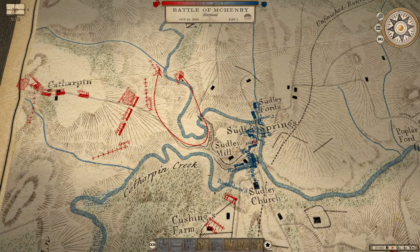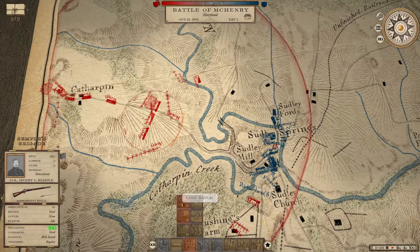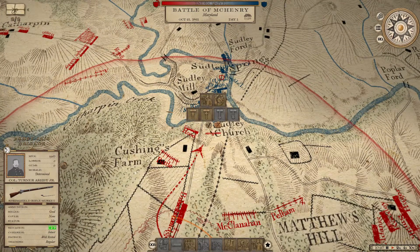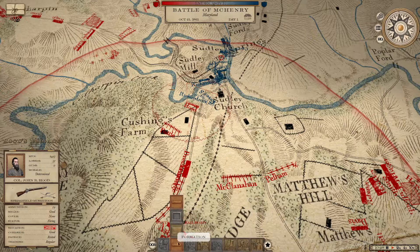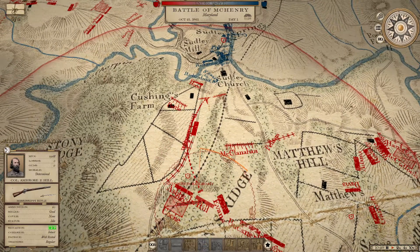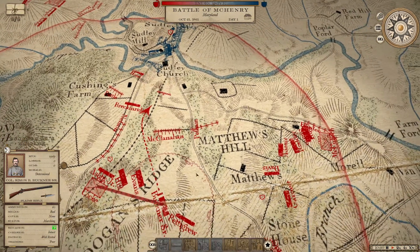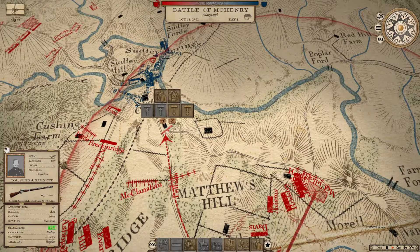They're kind of concentrated here around Sudley Springs. Roster was able to somehow ford that water and get out of there, so good for them. I want Hood back if I can get him back, but he may not go back because now he's up in contact and they may just not withdraw. I thought there was something in the AI - like an option to conduct a fighting retreat - and I still think there is, but I just can't find it at the moment. Buckner looks determined, but his red is not solid red, which leads me to believe there's a good chance he'll break at some point down the road.